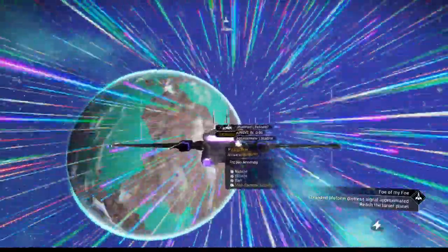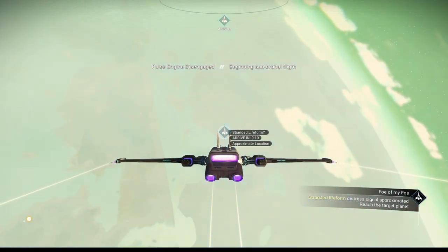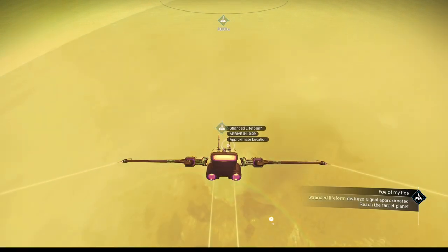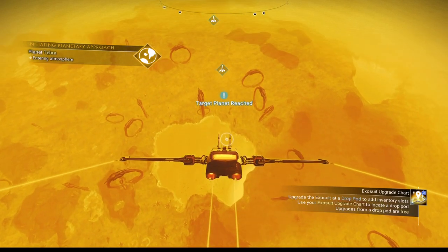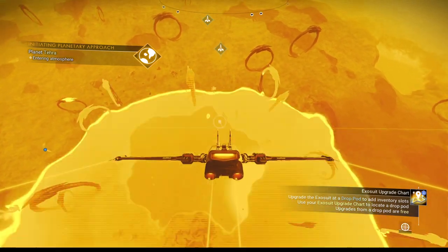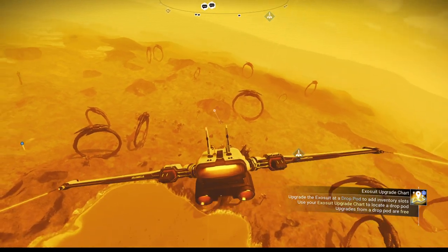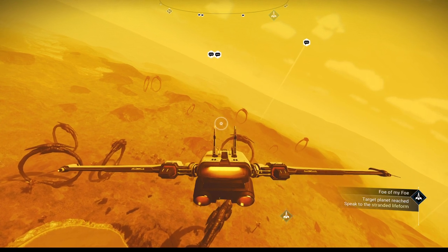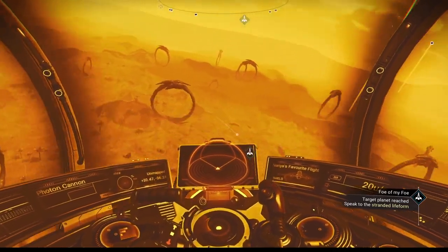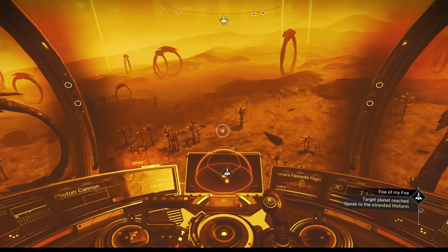We've got indium so we're in a blue star system, plus dioxide and salt. I might want to collect some other stuff since this is a new save and I don't have a whole lot. To find a stranded life form you're looking for a crashed ship — it gives you an approximate location. It looks like it gives us a blue dot. Going to first person to look for a crashed ship on the landscape — oh, right there!